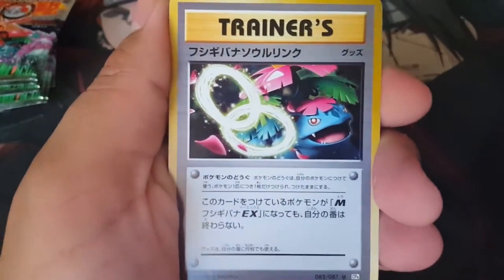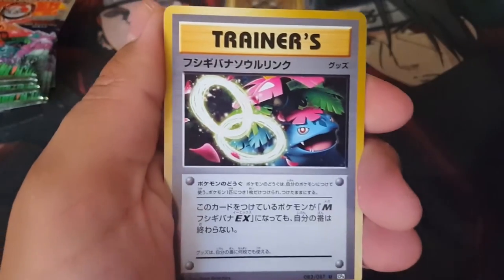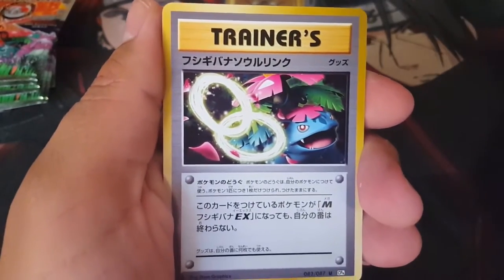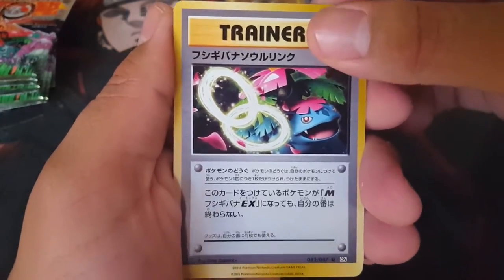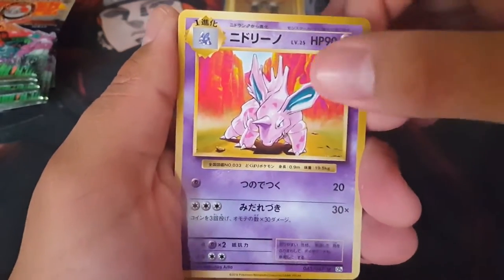Part 2 is going to have our eight packs — we opened seven packs in the first part of the video, so if you guys haven't watched that, go ahead and watch it then come back and watch this. I should have said that at the beginning, but whatever. Venusaur Spirit Link, Nidorino...